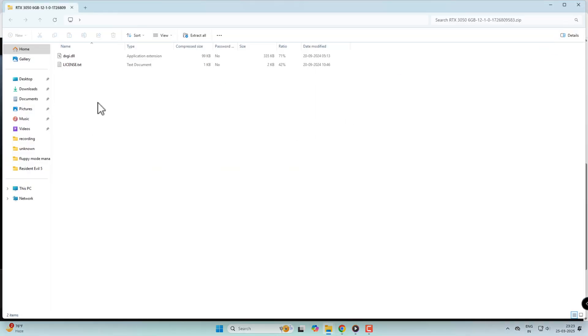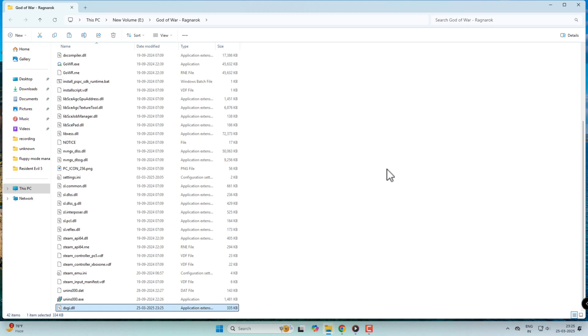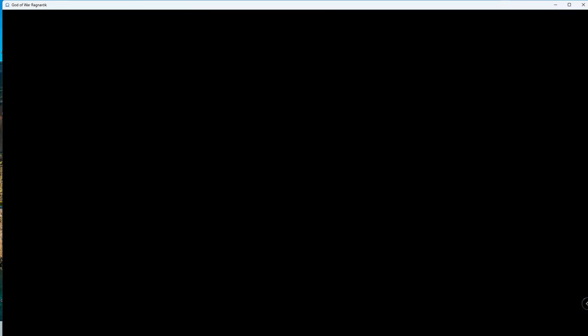After downloading, extract the file — you'll get a file called gsci.dll. Copy this file and paste it into the main game directory for God of War Ragnarok. Now launch your game. And that's how you bring Ragnarok to your underdog GPU.